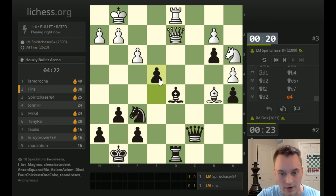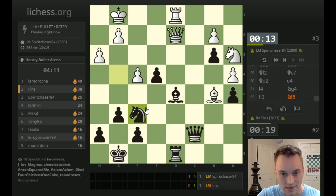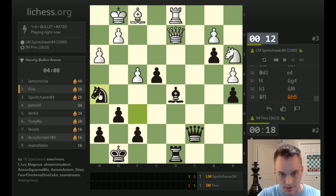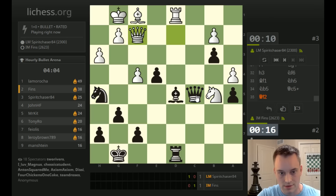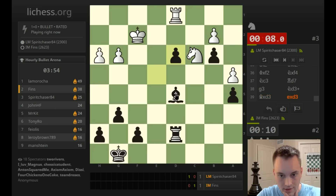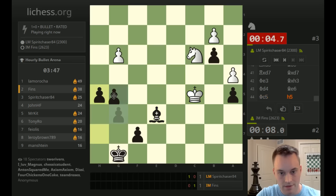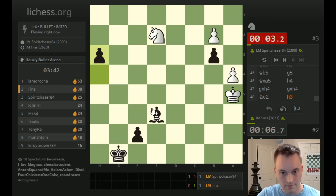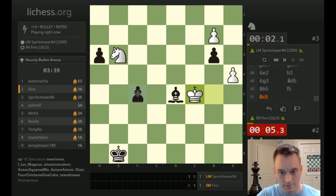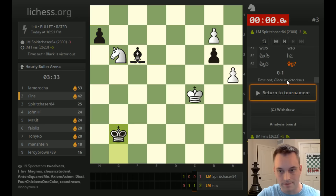He really wants a trade of queens — I'm not feeling that at the moment. Let's try to open the position now — e4. He can't really ignore the fact that I'm threatening e takes f3. Let's go here — now queen b6 becomes enticing. I guess he was going to play queen d4 if I did that, but I have induced some weaknesses. Check. Let's take. I guess g3, though — I can do this. I'm not completely sure about this endgame, but our pawns are pretty fast on this wing.